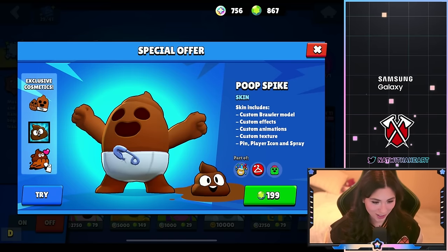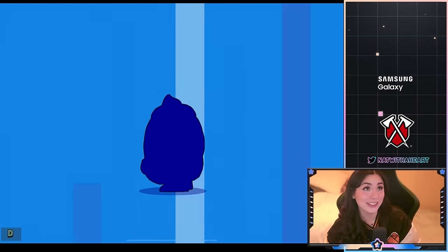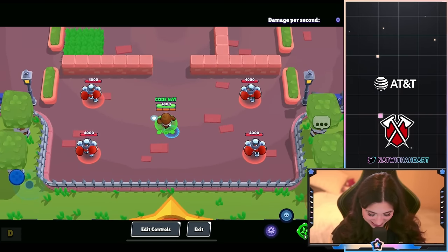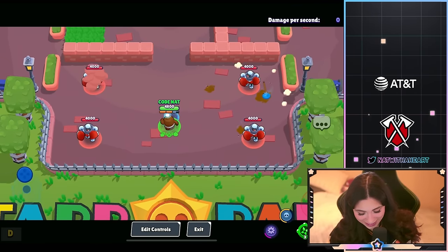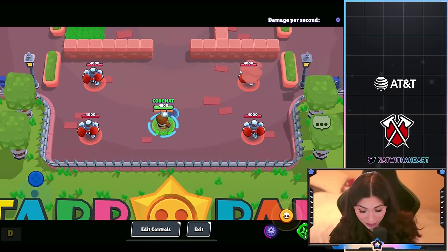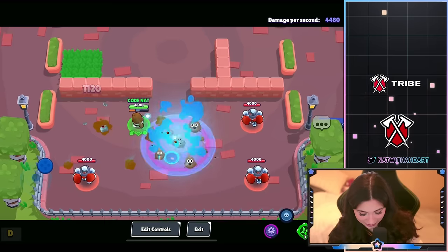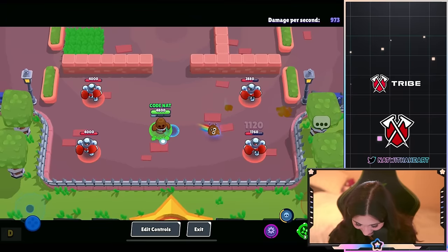Poop Spike will be 199 gems and it comes with a pin, a player icon, and a spray. I actually cannot believe Brawl Stars came out with a skin like this — it's in the April Fool's category which makes sense. I love the rainbow shot animation. There's poop left on the ground and a plunger there as well. The super is a little toilet, and I really really like the super animation — the rainbow radiant effect is really cool.